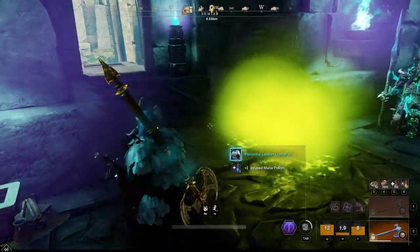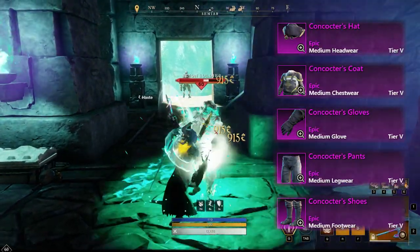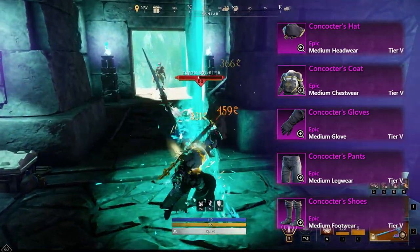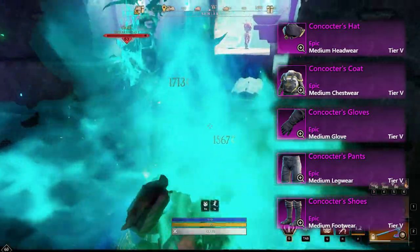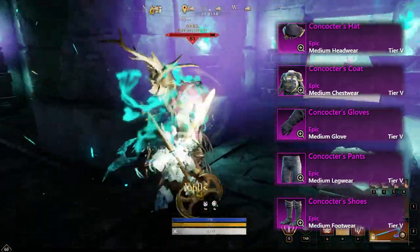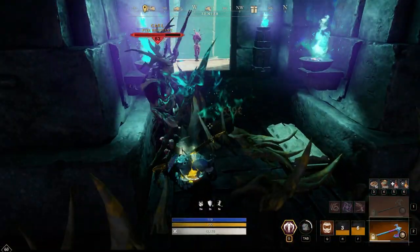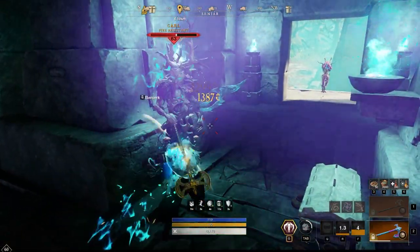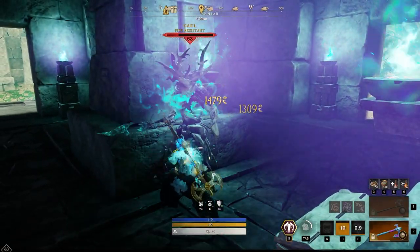For each piece of the Concoctor set you will gain a plus two to Arcanist crafted item quality, so with the entire set you'll have a plus ten. You can use these at the Arcana stations in every city to make better equipment and shoot for those 595 to 600 items.